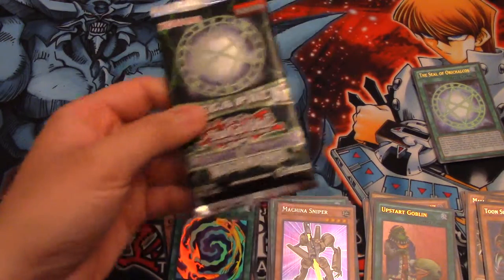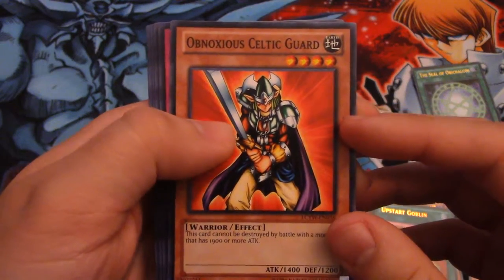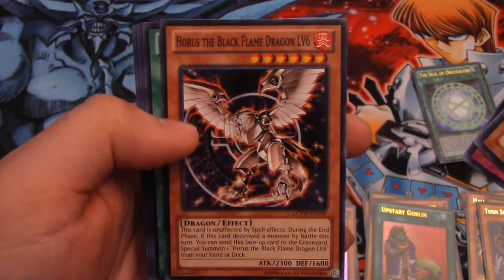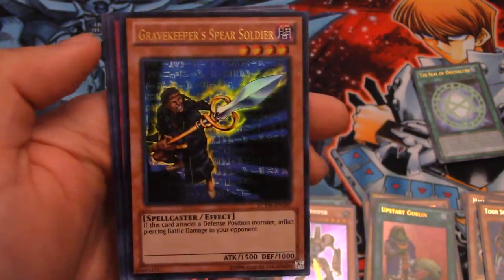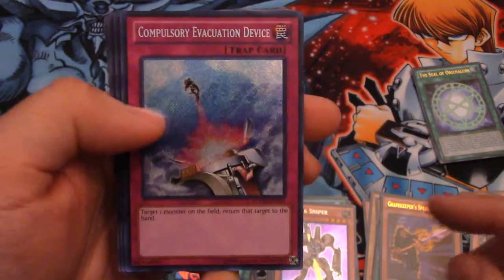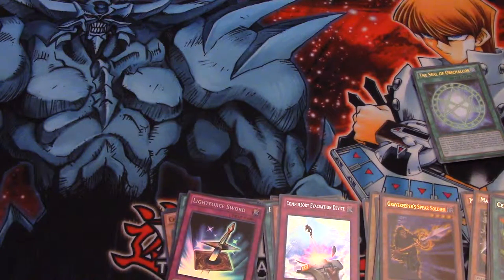Last pack. If we get another Upstart I'd be happy with that. Obnoxious Celtic Guardian, Chain Disappearance, Horus the Black Flame Dragon Level 6. Centrifugal Field for Rare. Gravekeeper's Spear Soldier — there's our Ultra. Compulsory Evacuation Device — there's our Secret, good staple. And Light Force Sword — there's our Super. Messenger of Peace and Nimble Momonga — very cool. That card is very annoying still.